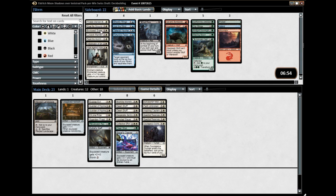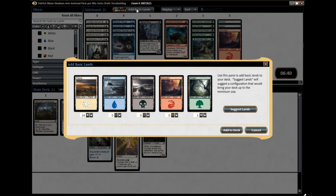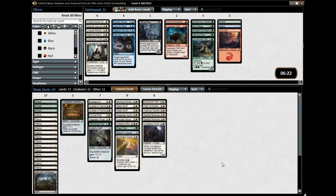I am going to put in the borrowed grace over the hope against hope, just because hope against hope is a two-for-one bounce. That gives me three ways to have a forest, which is generally what I want for my splashes. There's only one thing that requires double white, so I'm going to split it like that — the only thing that requires double white is collective effort. Alright, that is it for deck building; I will see you around for round one.